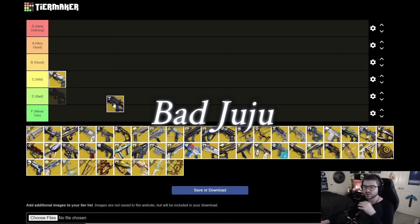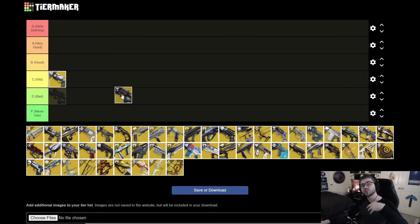Next up is Bad Juju. Pulse Rifles aren't the greatest this current season, but even with that, Bad Juju is still pretty good. It feeds you a ton of super energy, reloads on kills, and grants more damage. It pairs extremely well with Celestial Nighthawk this season. I'm throwing it in B tier. With the Pulse Rifle buff coming, it could move to A or even S depending on Prismatic interactions.